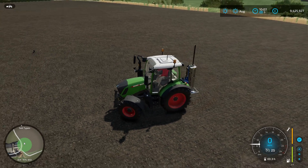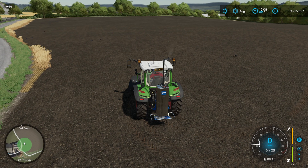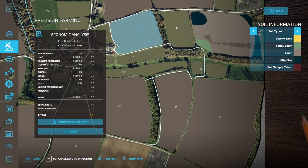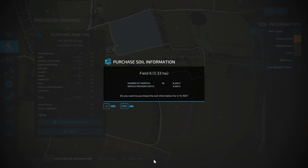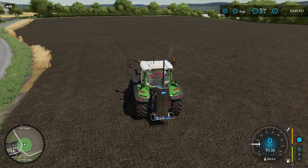We are going to use Courseplay to soil sample Field 6 on Calmston — the field that we all know and love. If we jump into the map and go to Precision Farming, we could purchase a soil map for £14,700, and that would need 56 soil samples. We're going to compare how many soil samples it needs with Courseplay, how the costs compare, and just to note, we have Courseplay wages set to 100% so we'll get an accurate cost for the worker's wages.